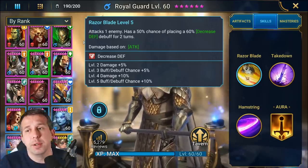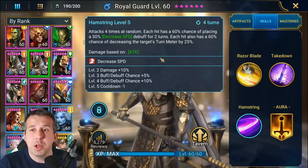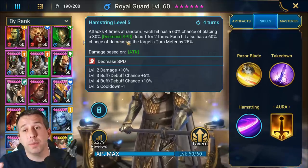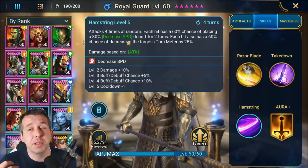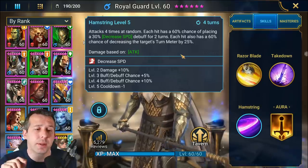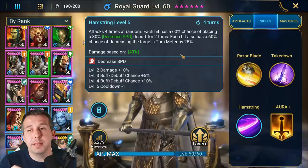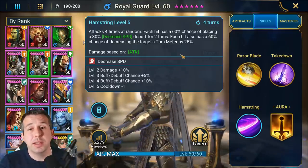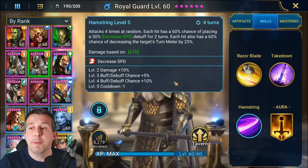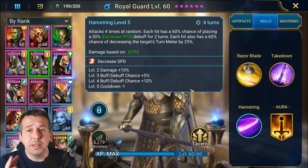His A3 is a four-hitter, which means it can do a bit of work on Fire Knights. When booked, it has a 75% chance of placing decreased speed on each hit, and each hit also has a 75% chance of decreasing the target's turn meter by 25%. Lots going on there — very good ability, cool for dungeon waves, cool for boss fights, especially cool on Fire Knights when the shield's already down, because he's basically going to deplete the Fire Knight's turn meter by about 75% on average.